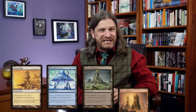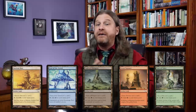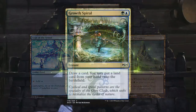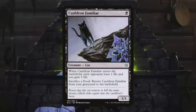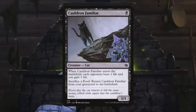In the original Mirrodin block, the artifact land cycle needed to be banned from Standard due to the broken design of the Affinity mechanic. These lands — basic mana providers that also happen to be artifacts — proved too frightening for Modern and are banned there as well. Only a matter of months ago, Growth Spiral was banned from Standard. That's a common. And though originally printed as an uncommon, Cauldron Familiar also needed a ban, reprinted as a common in Jumpstart. So it's not just rares and mythics that need bannings.